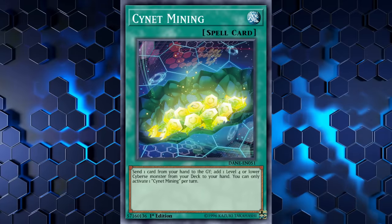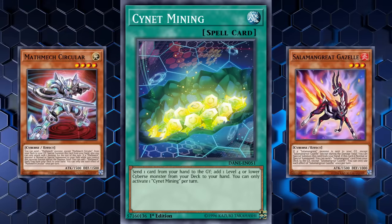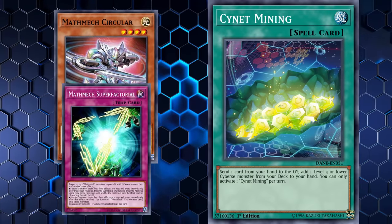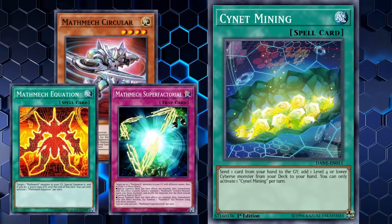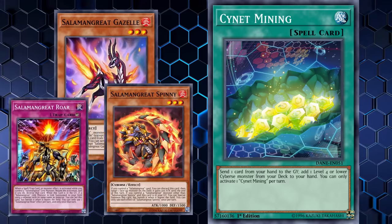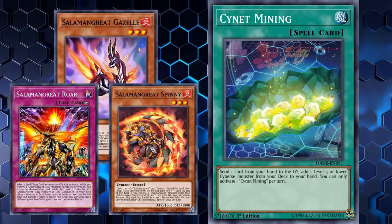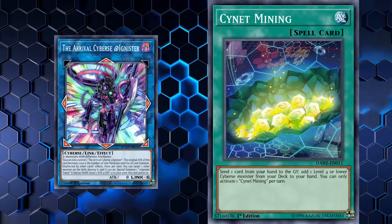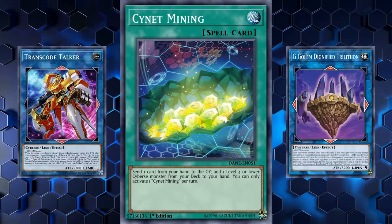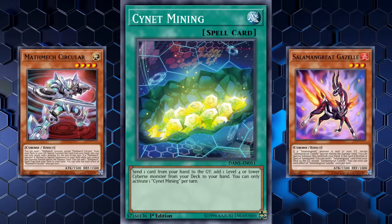Despite Cygnet Mining comparing unfavorably to other generic monster-type searchers like Fire Formation Tenki or Reinforcement of the Army, the cost to send a card to the graveyard isn't always bad. In both Mathmech and Salamangreat, the decks don't mind putting cards like Salamangreat Spinny and Mathmech Sigma in the graveyard, since both can special summon themselves for free from there. So Cygnet Mining can search your best starter and set up an extender simultaneously, despite technically losing a card in the process.